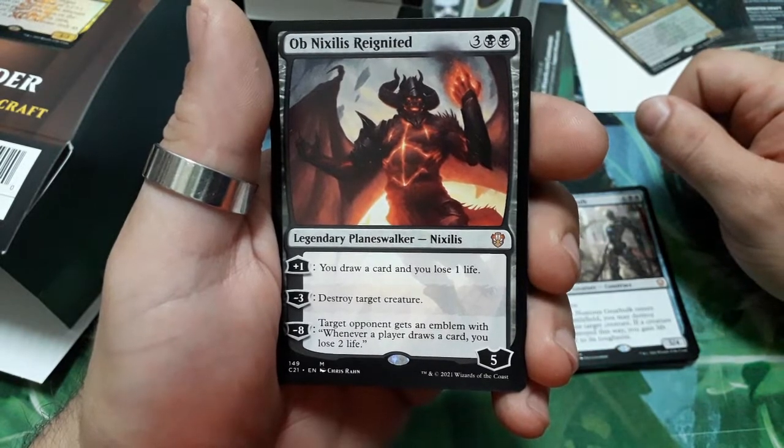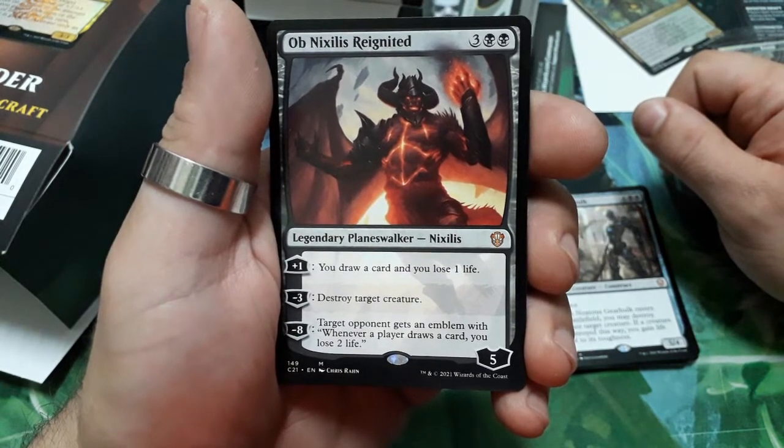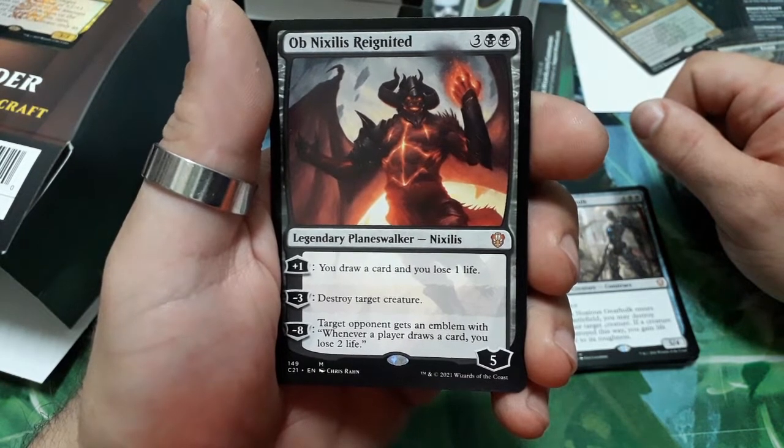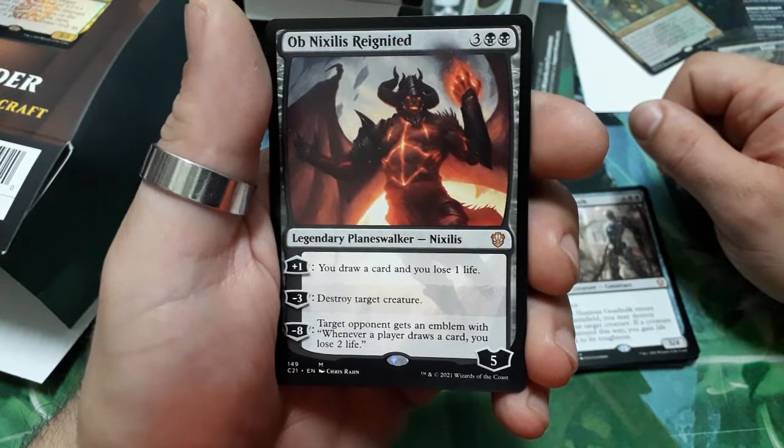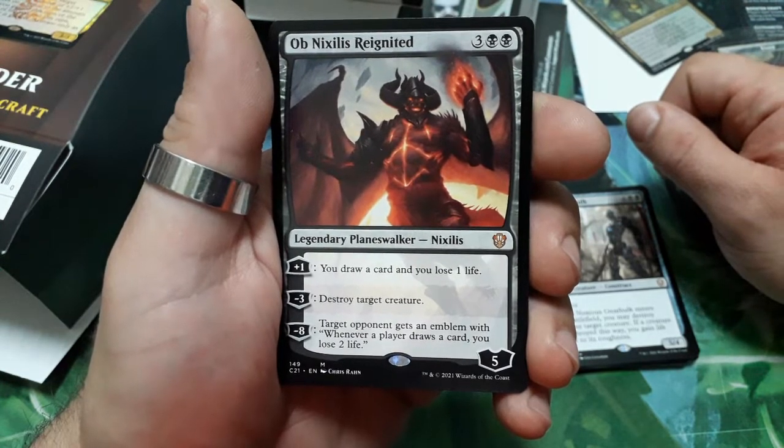Ob Nixilis Reignited — five drops, five loyalty. Plus one: you draw a card and lose one life. Minus three: destroy target creature. Minus eight: target opponent gets an emblem where whenever a player draws a card, that player loses two life.